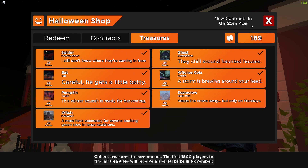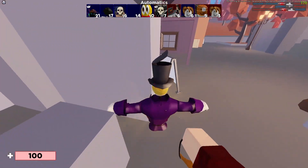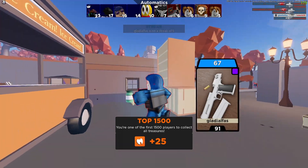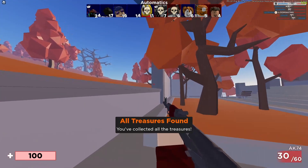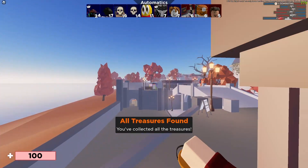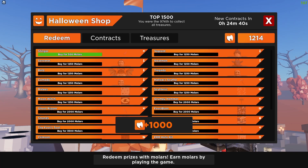So the last one is on Ridge Park. I don't actually know whereabouts it is — oh, there it is! That was easy. As you can see, I'm also in the top 1.5k players, so for being in the top 1.5k, I believe you're getting a free UGC. And also, when you find all the treasures, you usually get 25 from each treasure, but when you find all the treasures you get 1k molars.